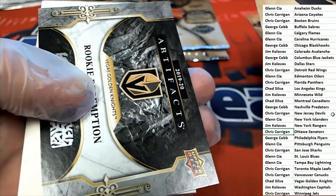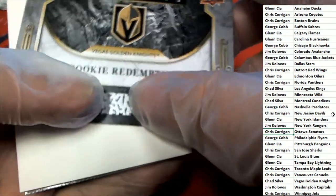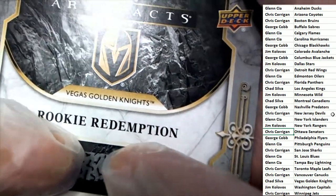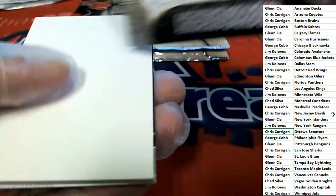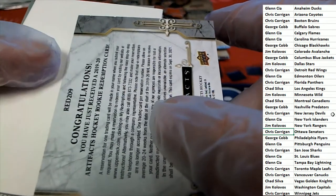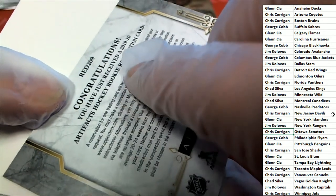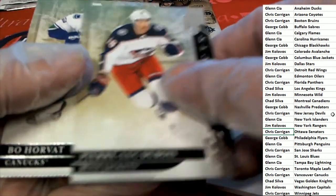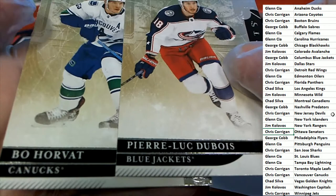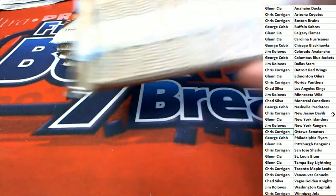And here it is — Rookie Redemption. I was just talking about this. It actually has the team name on it, so it's a Vegas Golden Knights Rookie Redemption. Congratulations, Golden Knights owner. You just received an Artifacts Hockey Rookie Redemption. It doesn't say autograph, but it is a rookie redemption, and there's some great rookies to hit.